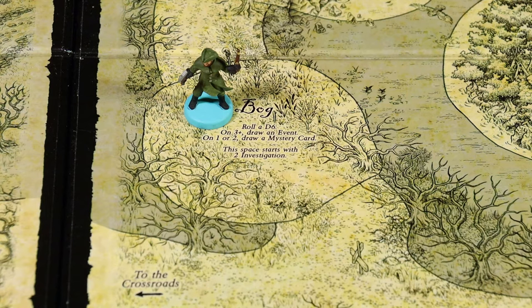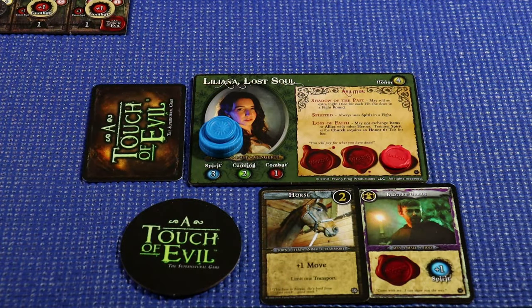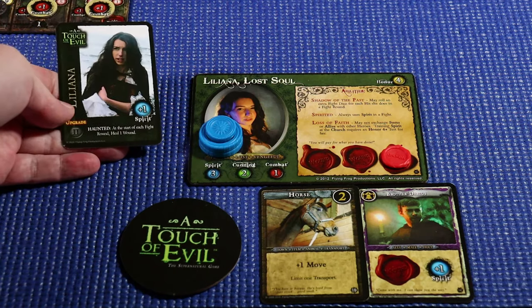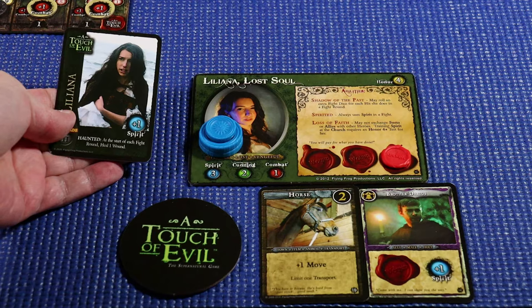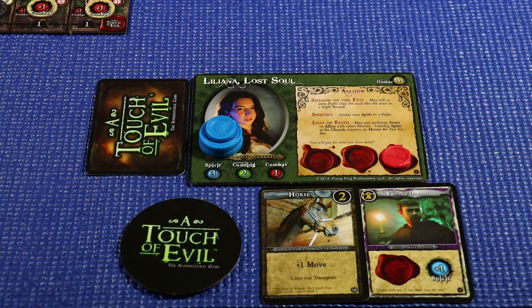We'll move our first player marker from Eliza to Liliana and begin another turn. Liliana will be our lead investigator. She has 11 investigation and 1 wound. We technically have enough investigation for her to pick up her upgrade, which combined with her spirited ability would give her outstanding spirit. Plus, she heals a wound at the start of a round. The problem is we don't have an event card to discard, so we need to get one of those.